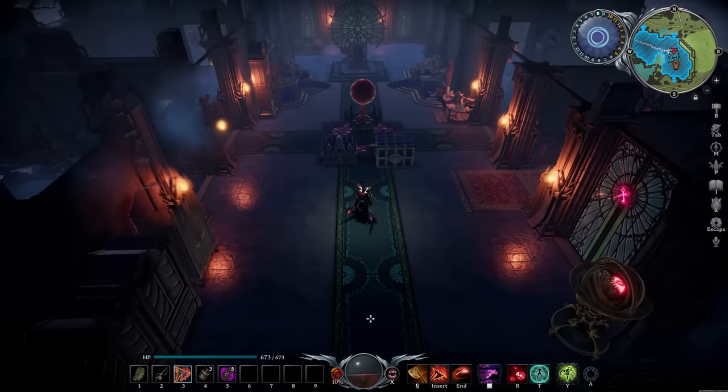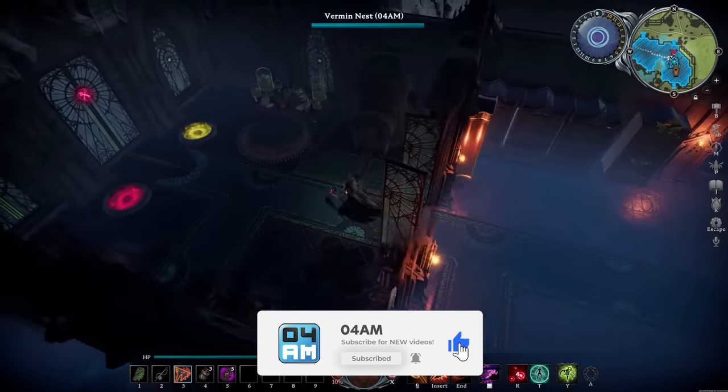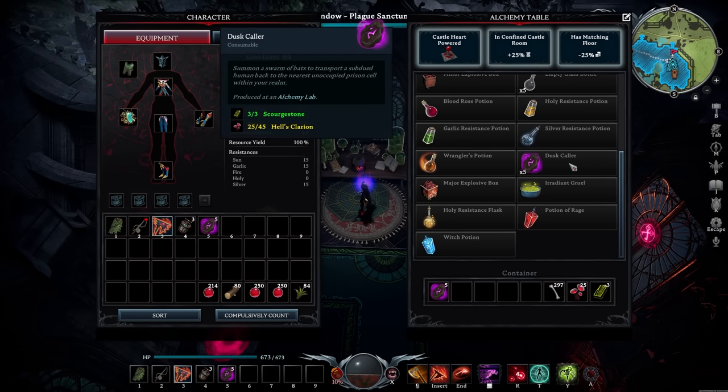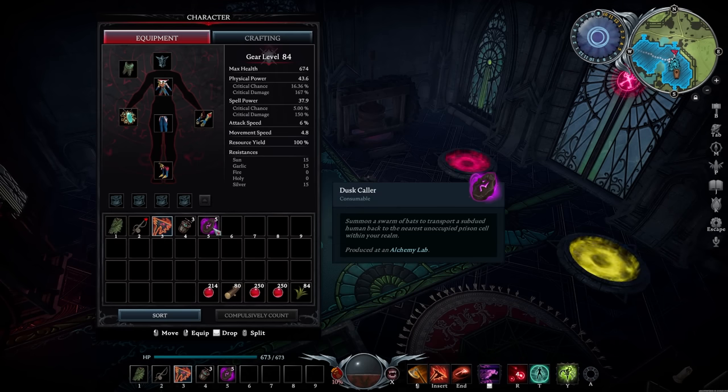Here we are in my vampire castle. The very first thing you want to do is prepare before you even start searching for the right blood, as you want to make sure you can teleport it to your base as quickly as possible without having to struggle. For that, I recommend you to craft some Dusk Collars. These come in stacks of 5, with 3 Scourge Stones and 45 Hell's Clarion — probably my hands-down new favorite item in the game.